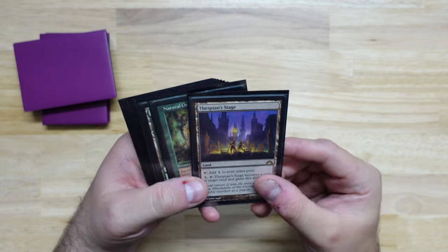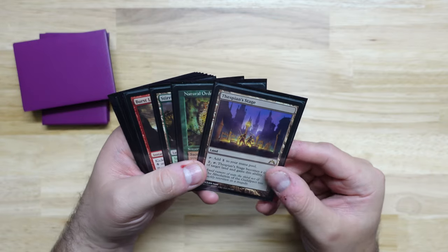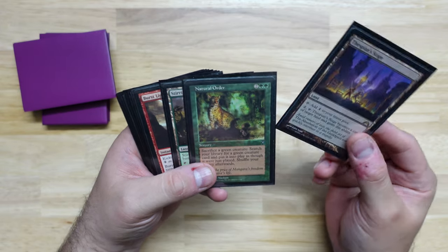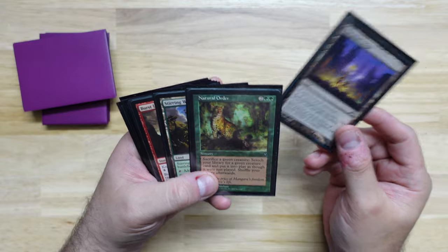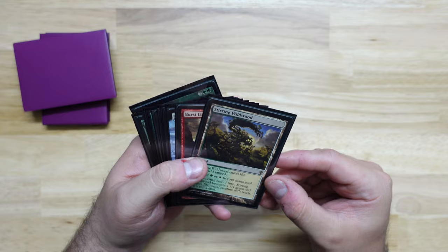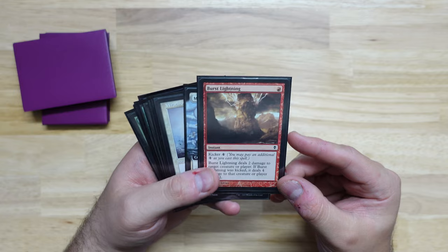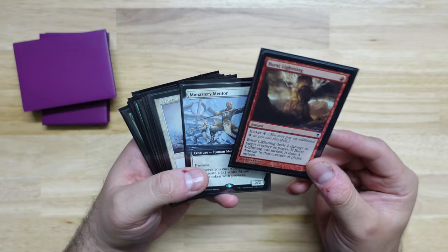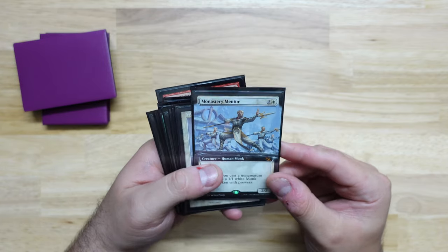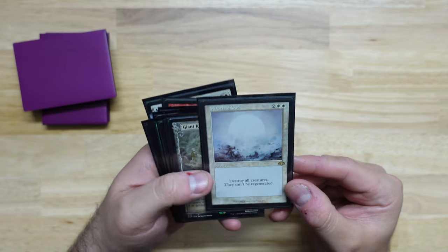This gives you guys a way to see what my cube has in it, what versions I've chosen, and what my pick would be so we can talk about it. So we have a Thespian Stage — basically for the Dark Depths combo. We have Natural Order, always a classic. Stirring Wildwood. We have a Burst Lightning — not super exciting, but kind of a mono-red staple. It's a shock with upside. Monastery Mentor with the new Borderless Art. We've got Wrath of God, a classic.